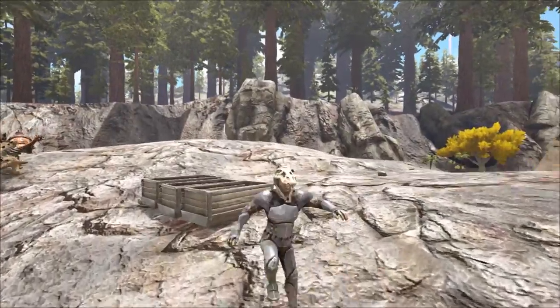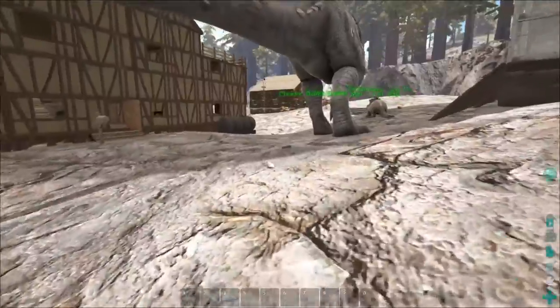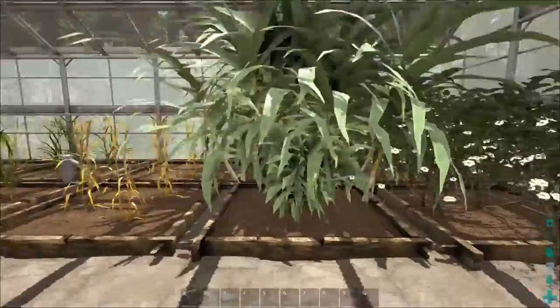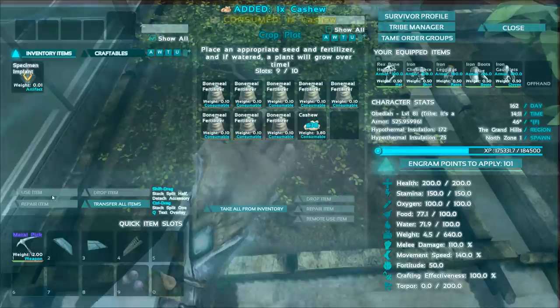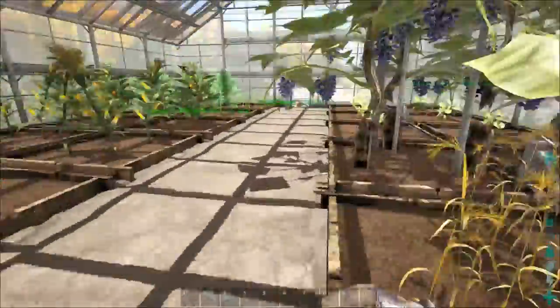Hey guys, it's Obadiah and today we're back playing some Primitive Plus on the Island. I want to check out some more Primitive Plus things. I finished the greenhouse and look how massive and amazing it is — look at all these plants! We got some cashews, let's just eat one. Bam, ate a cashew, because we can. We're freaking farmers now!